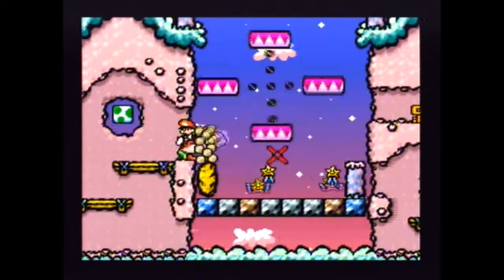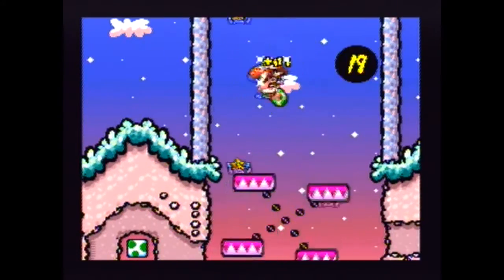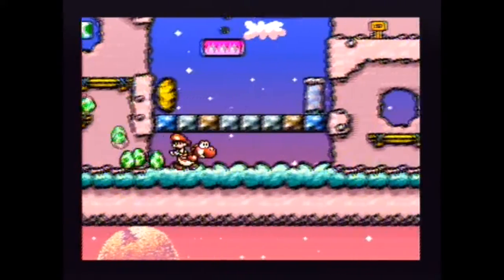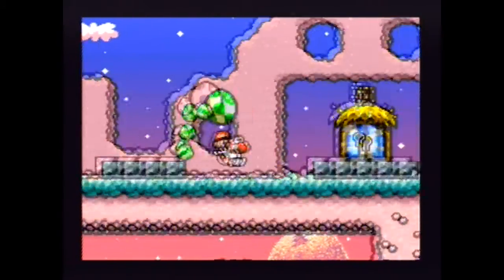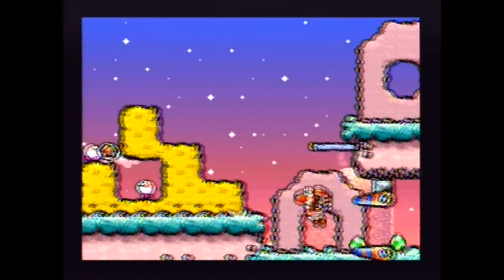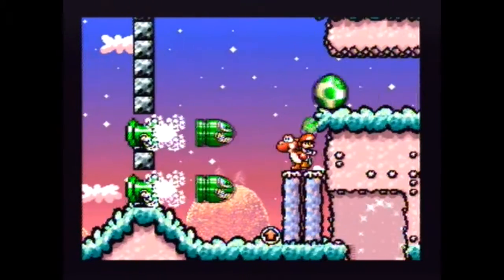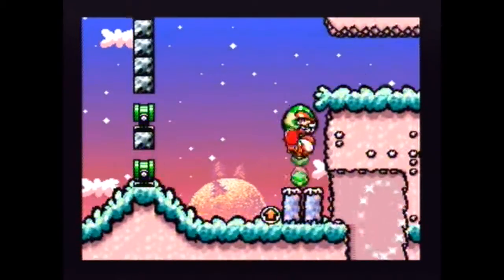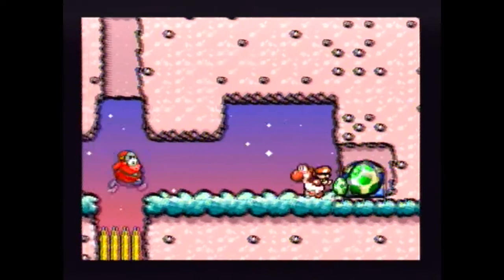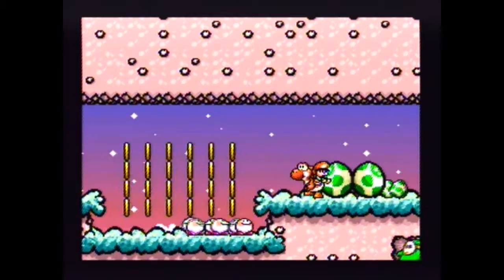I guess we only have the key here. Okay, and some stars. Now you know where the key is — I'm actually not gonna grab it, I'm gonna ignore this one. Let's grab another big egg just because. No red coins there. Let's get in here. Just a bunch of big shy guys.